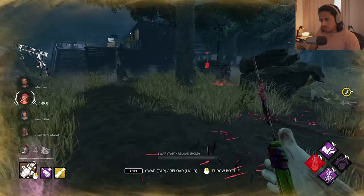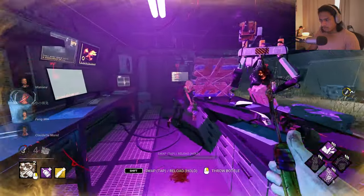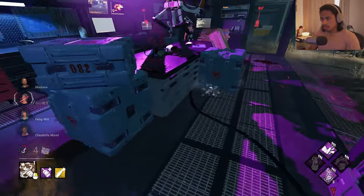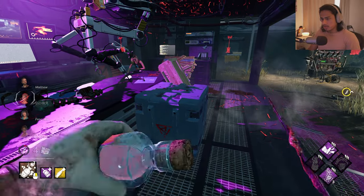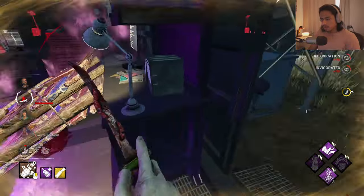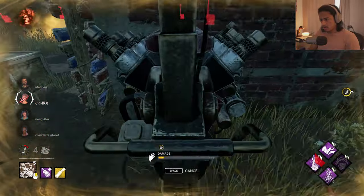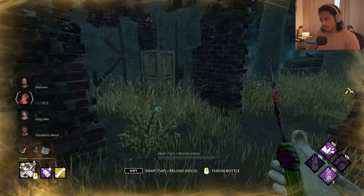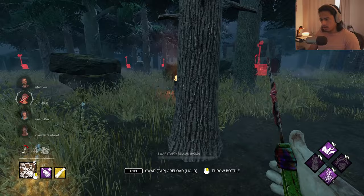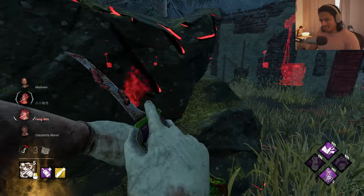At my command. Maybe I use one purple here - perfect. She drops it, okay perfect, this is fine. Oh my god, what is this? Massive Pain Res again, I'm gonna pop it. They just hid, I think. Hey, oh there she is - perfect, that's a free hit.